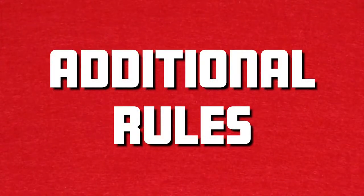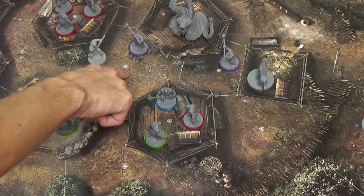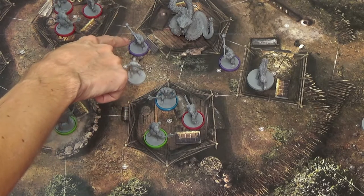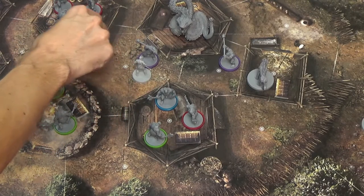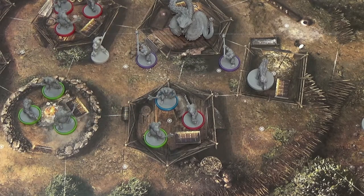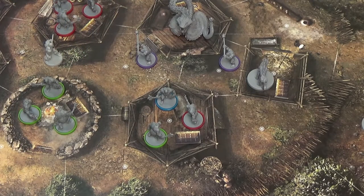Now I'll go over some additional rules. Hindering affects movements, ranged attacks, and complex manipulations. If your allies aren't keeping all enemies in your space busy, you are hindered by each excess enemy. For example, if we have Conan and his ally in one space with one enemy, the ally keeps that enemy busy and Conan can move out of the space unhindered. With one hero and one enemy in the same space, both characters would be hindered by one if they try to move out, costing two movement points total.